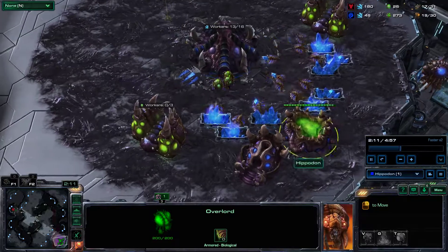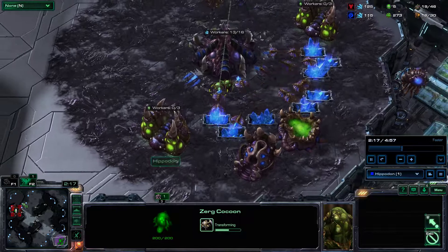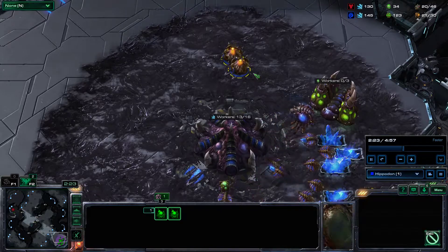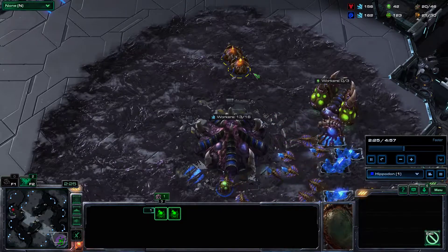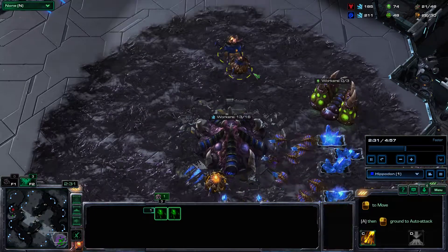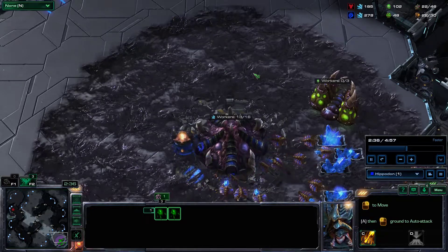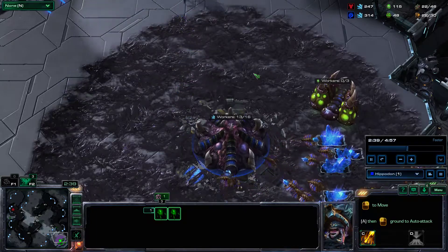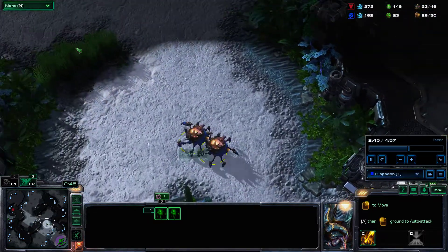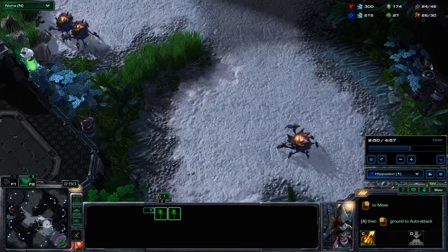Basically just wait, then queue up three Roaches as fast as possible as soon as the overlord pops — it's okay if your overlord gets harassed. You morph them into Ravagers. Ravagers are faster than Roaches, so you don't want to run across the map as Roaches and then morph at the enemy base. Morph them before you move out, since Ravagers are much faster and will arrive quicker.